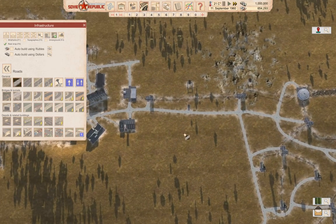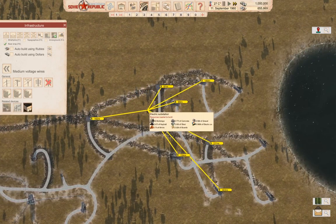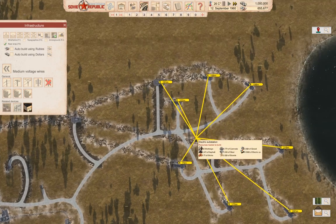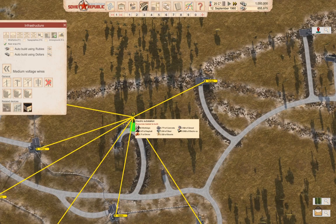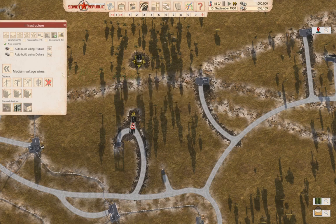Now we need power — medium voltage substation. Can we hit everything over here with one? No, we're going to need a substation here, and probably one about here. So we're going to need a medium voltage switch say here. Yep, so we'll need a medium voltage line there.